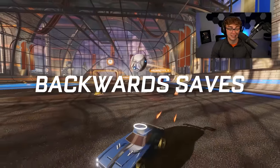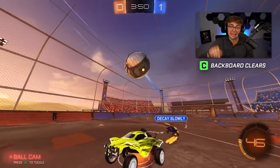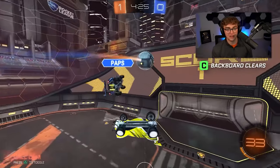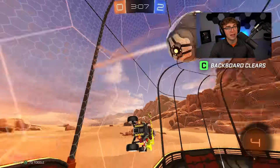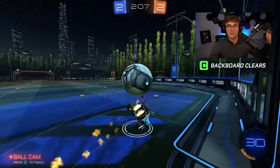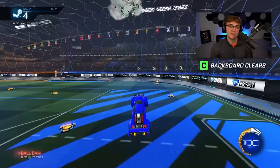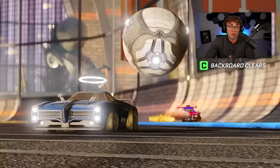Moving on: backwards saves. I'm putting backwards saves in B tier — maybe they're a C tier mechanic, but they get a buff because it's a defensive mechanic, and defensive mechanics get one tier higher for me. For whatever reason, nobody trains defensive mechanics. Whenever people ask in my Twitch chat what mechanic they need to rank up, they only think about offensive stuff — air dribbles, flip resets. Nobody thinks: I really can't save the ball when my car is facing backwards. Yet 50% of the game you're on offense and 50% you're on defense, and most people spend 80% of training time on flip resets and maybe 10% on backwards saves. Sometimes you won't have time to rotate back post and you'll need to save the ball backwards. B tier.